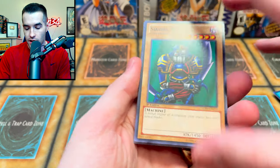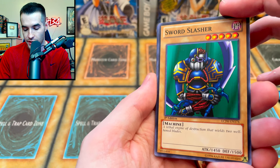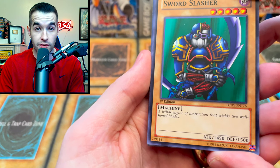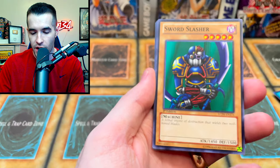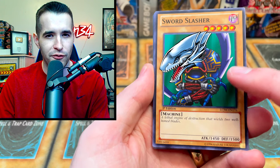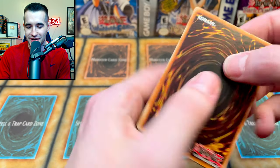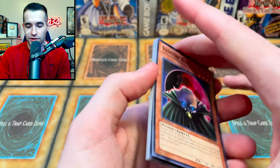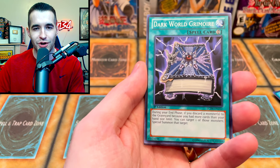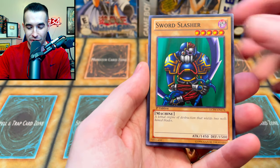Oh, what is this guy? The Sword Slasher — very cool. A lethal engine of destruction that wields two well-honed blades. So he's an engine of destruction. Isn't Blue Eyes a powerful engine of destruction? Interesting — so is this Blue Eyes by Dragon with a sword? Vampire Baby. We got the Dark World — literally everything's Dark World.